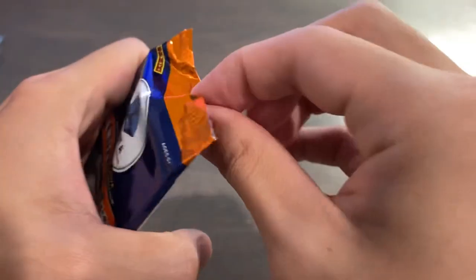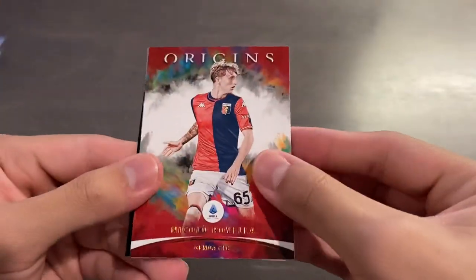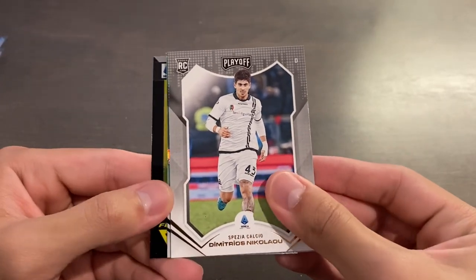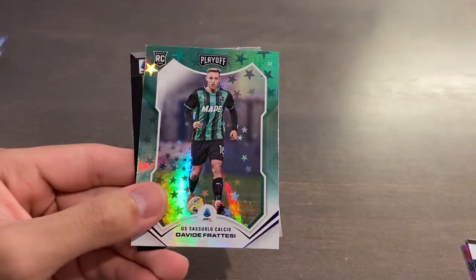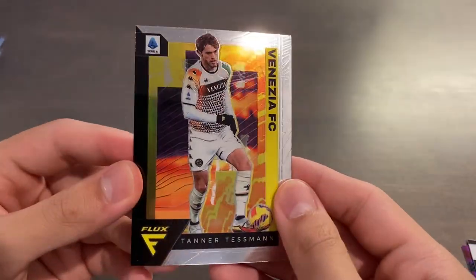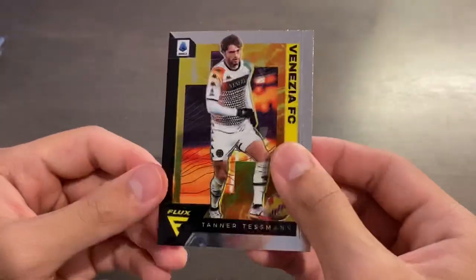The final pack from these three cello packs opens up somewhat nicely. We have Ravella Origins, Nicolau rookie Playoff, Mekengo rookie XR base, Protessi Playoff Purple Astro, and Tanner Tessman for Venezia Flux.